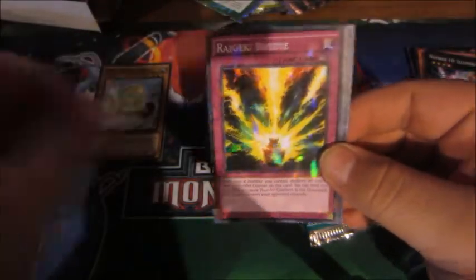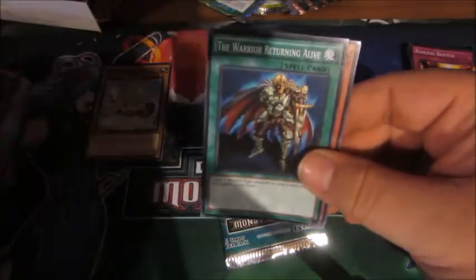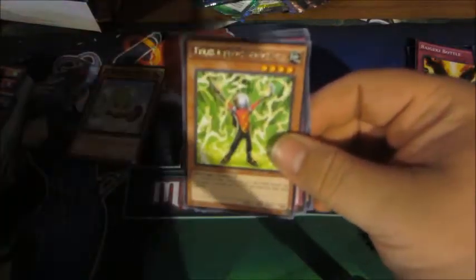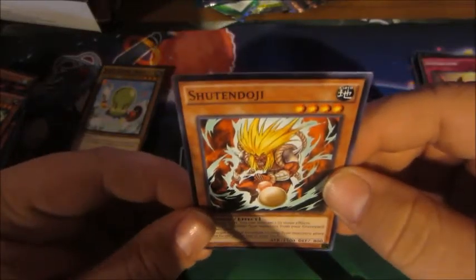Next pack: Psychic Sword, Raigeki Bottle — just a foil — Slate Warrior, Alien Brain, and Victory Viper XX03. Next up: Inspiration, Cursed Armaments, Toon Gemini Elf, Where You're Returning Alive, and Tackle Crusader. Last pack: Miracle Locus, Inspiration Shatterfoil, Psychic Shocker, Breakthrough Skill — that's an okay card if you can't afford Solemn Strikes — and Shootin' Joji.